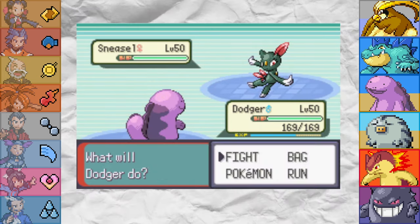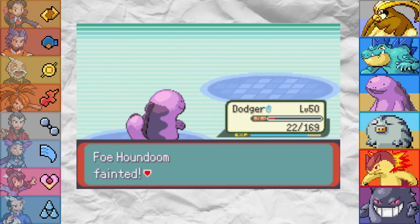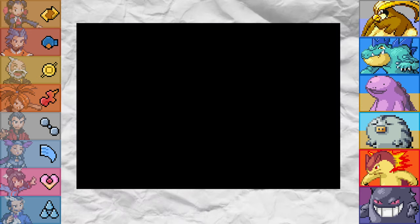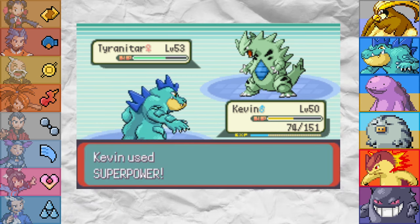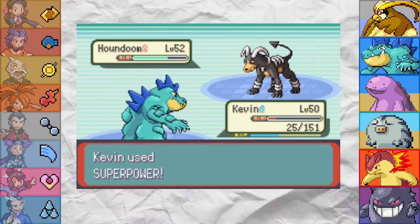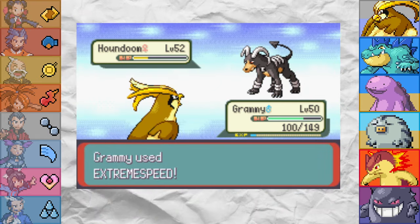Next up is normally a specialist called Phoebe, but don't be fooled by Sneezer — she's packing dark types. We lead Dodger, who tanks a hit and forces a full restore early with a hard-hitting Earthquake. Houndoom hits hard but Dodger hits harder. Sableye has no weakness in this generation, so it's a matter of switching to Desmond and hitting it over and over until it goes down. Tyranitar is terrifying in the best of situations and Rock Slide does over half to Kevin. Not mentally prepared to restart. We gamble that Kevin outspeeds — and luckily he does. Superpower is quad effective and easily takes out the Godzilla. Even with the stat drops, I stay in and hit Houndoom with another Superpower. We then switch to Grammy, who takes out the dog with Extreme Speed.